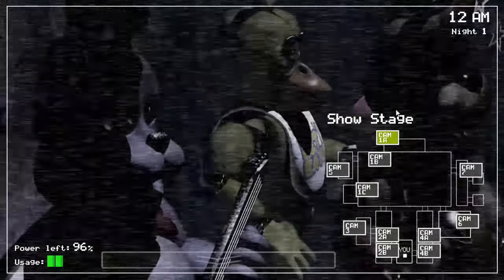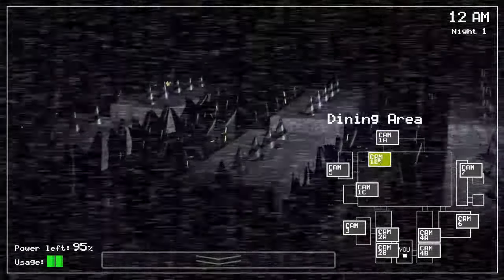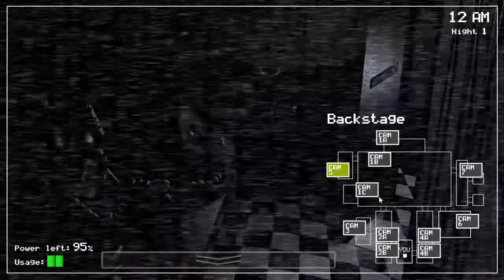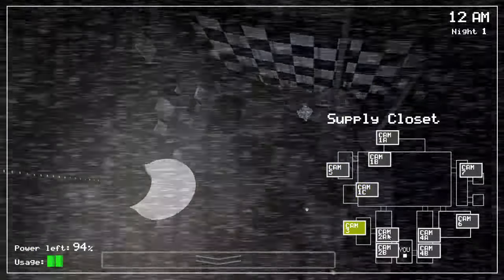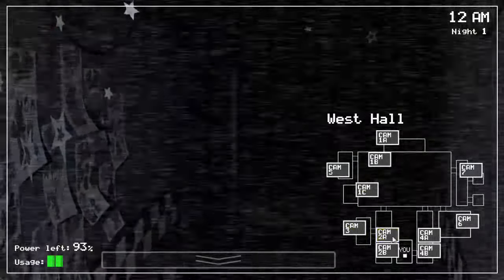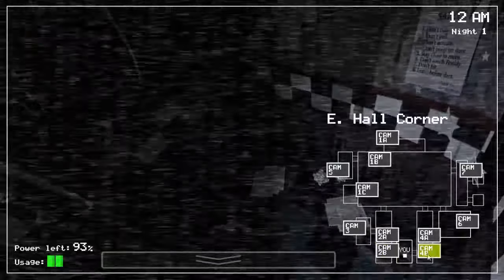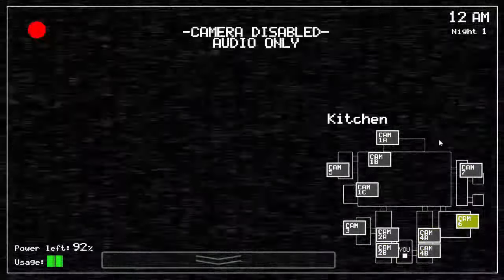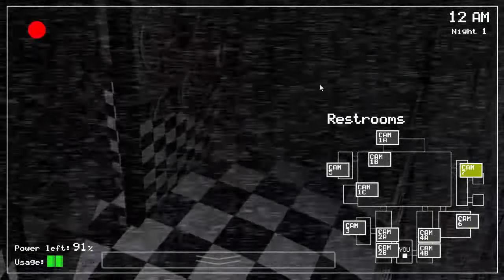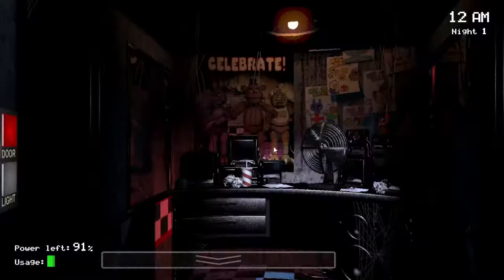So let's take a look at the camera monitor. There are a lot of cameras in Five Nights at Freddy's. There's the show stage, Cam 1A; the dining area, Cam 1B; the backstage, Cam 5; Pirate Cove, Cam 1C; supply closet, Cam 3; West Hall, Cam 2A; West Hall Corner, Cam 2B; East Hall Corner, Cam 4B; East Hall, Cam 4A; Cam 6, the kitchen; and the restrooms, Cam 7. So let's go back to the show stage and close the camera monitor.